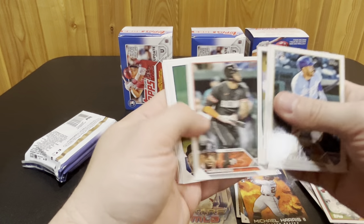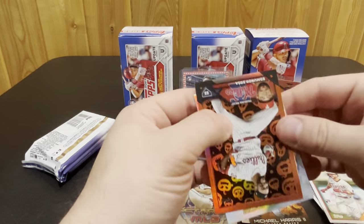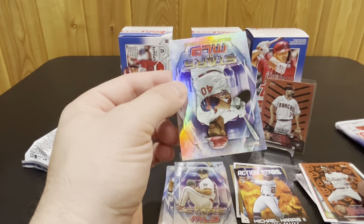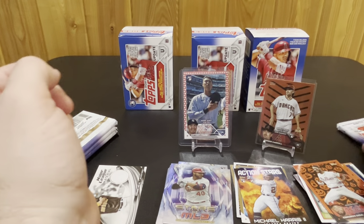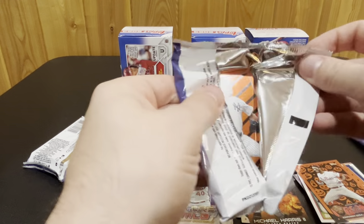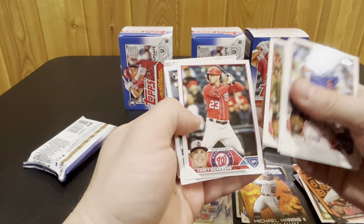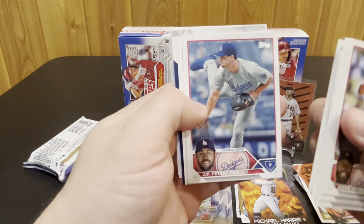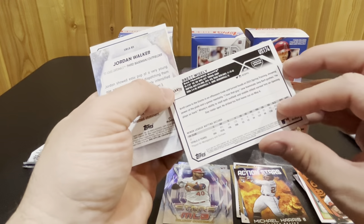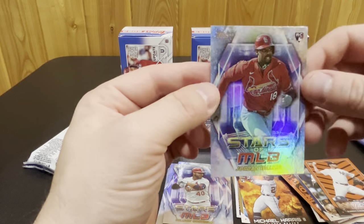Let's see what we get in this next pack. Edmundo Sosa on the jack-o-lantern — that's a nice one, got two of those now. Wilson Contreras. Looks like we got Brett Wisely on the blue retail parallel, and then Randy Vasquez on the insert and Jordan Walker on the Stars of MLB.